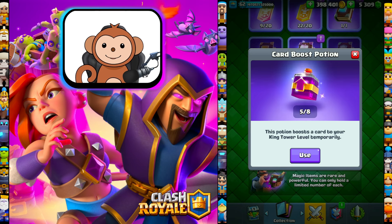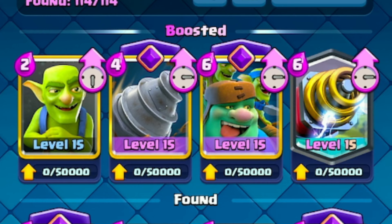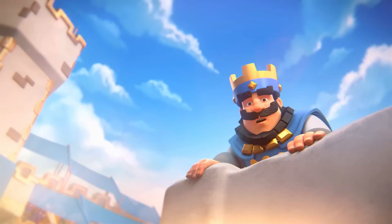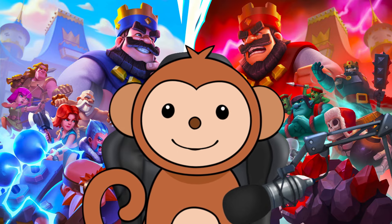It's the card boost potion. I have five of these laying around in my inventory. If you don't know what this is, it boosts your cards to your max king level for one hour. In addition to that, because of the seasonal boost, the giant goblin and the drill are already maxed out. So we're basically just going to bulldoze our way to 3400. Let's go get some dubs.